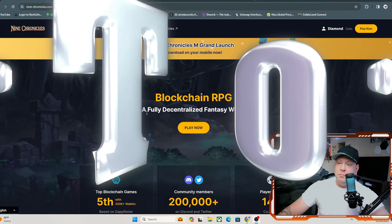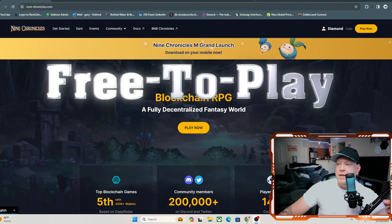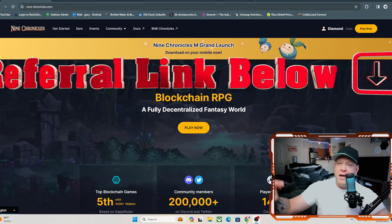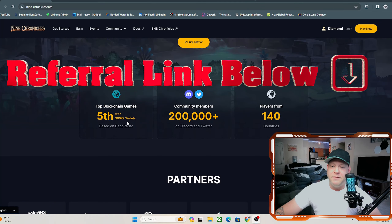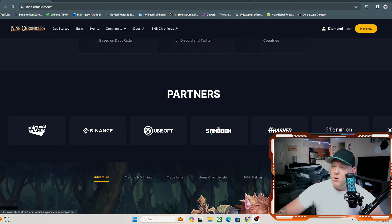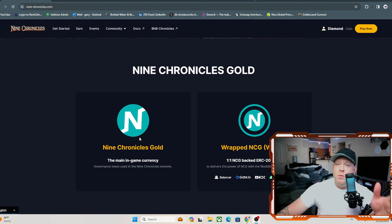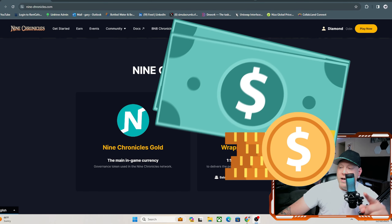You don't even need anything in your wallet to play this — it is free to play. There's a referral link in the description that'll get you some extra tokens as well. It is ranked the fifth top game in the world on blockchain, with over 200,000 community members across 140 different countries. They have many partners, including Ubisoft, Binance, and the Sandbox. They also have their own currency, which is 9 Chronicles Gold (NCG), and we'll go over its price on CoinGecko later in the video.